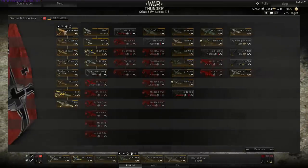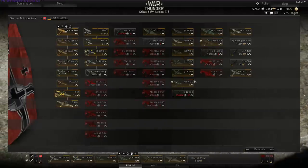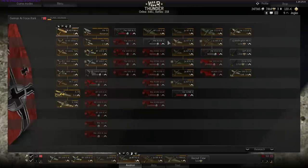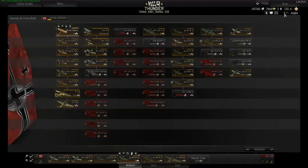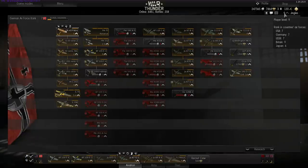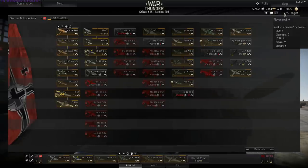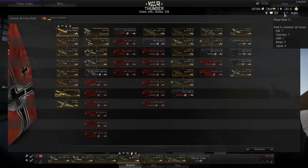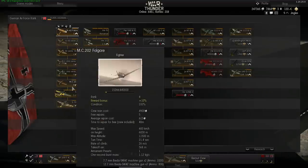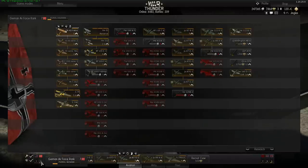The German tech tree is interesting in that it's not just the German tech tree — it's also the Italian tech tree. You're going to be flying a lot of Italian planes whether you want to or not, because there are gaps in the German tech tree you have to fill with Italians earlier on as you climb up the tiers. My player level is 9, but my rank in each country's air force determines which aircraft I can actually select. I'm rank 7 in USA, Germany, and USSR, rank 9 in Britain, and rank 6 in Japan.